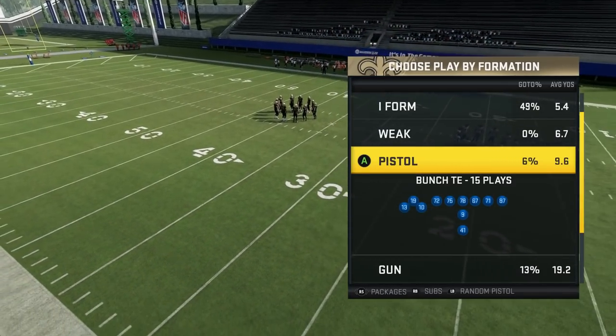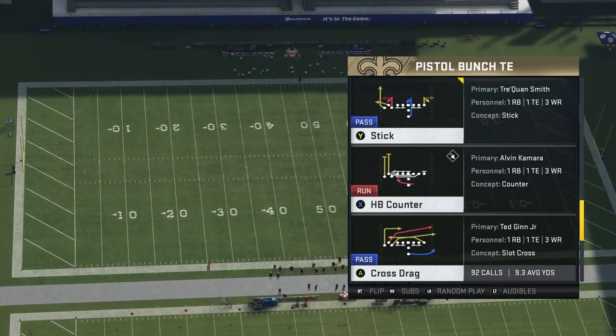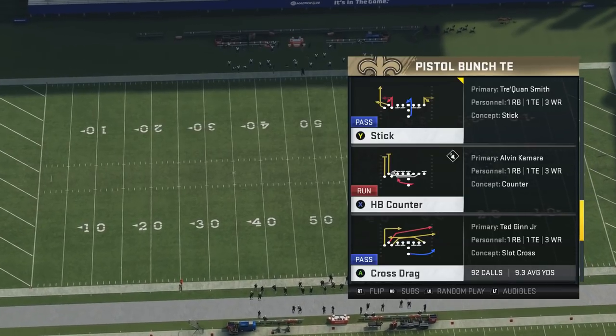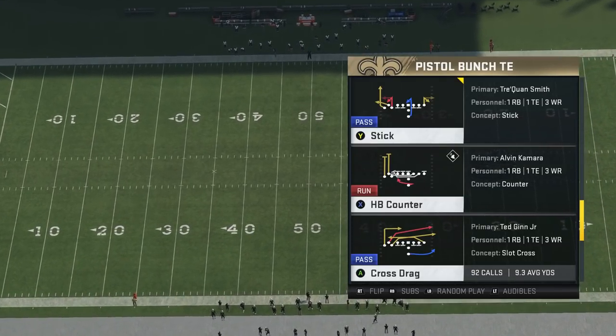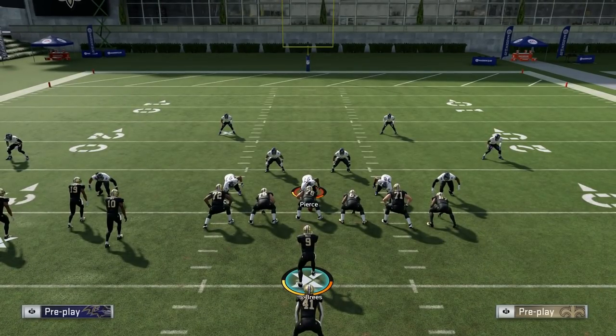The next play is one of my favorite stock plays in the game for years. It's out of the Pistol Bunch Tight End, and it is the Cross Drag. You can find this in the Saints playbook, the Buccaneers playbook, and the Pistol playbook. The reason this is such a good stock play is because it has the routes you would want on most plays. You've got dual drags already there for you. The B drag receiver actually goes a little deeper, so he does a really good job at beating man. Then you've got the deep crossing route, which is always good in Madden, and a really deep dig route going over the middle — it's really, really tough to beat.